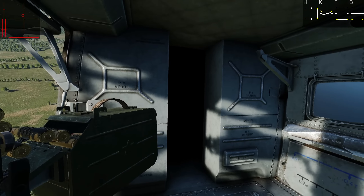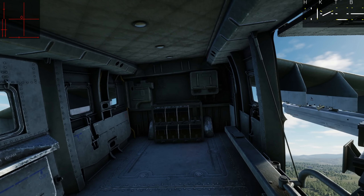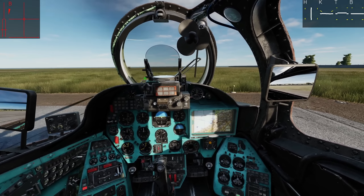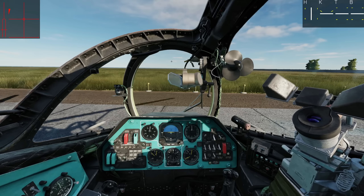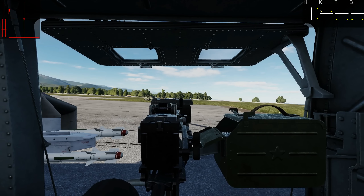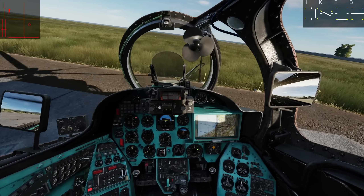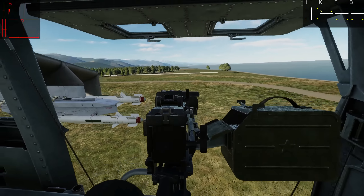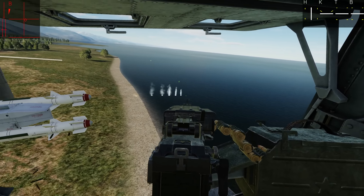This actually makes me want to fly this again — not that I ever didn't want to, because it's actually really good. One more thing I noticed: in single player, remember you can press 1 to be the pilot, 2 to be the forward gunner, and 3 to be the Kord gunner. Even cooler — if you go back to the pilot seat, fly roughly straight and level, then press 3, you can be the human gunner in single player while the AI flies the helicopter. Hope that was useful — see you later.